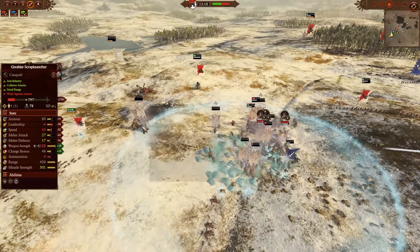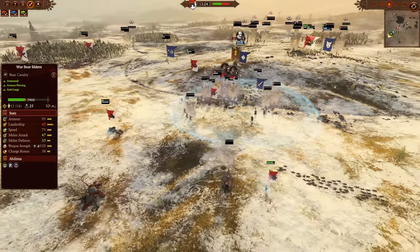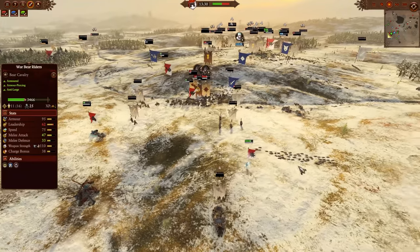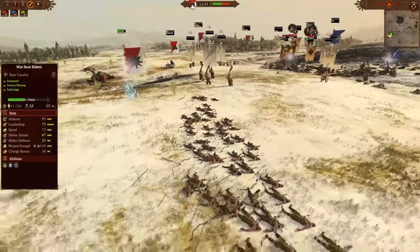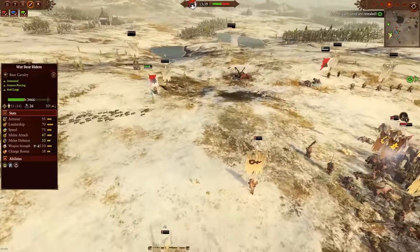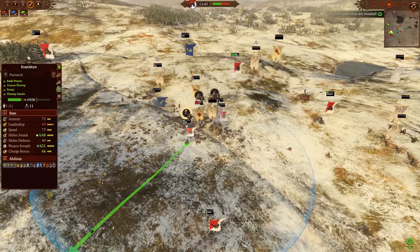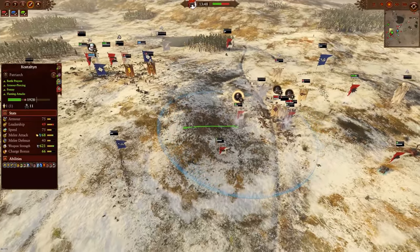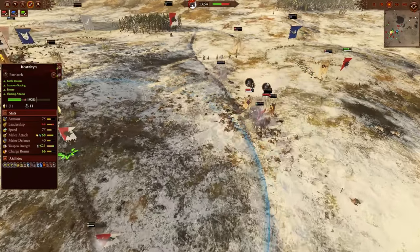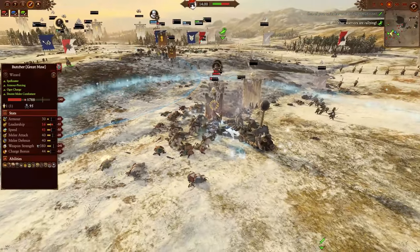Huge sections of the Ogre army are beginning to route towards the edges of the map. Snow Leopard coming in for the rear charge. Some army abilities hitting the Ogre Bulls and Iron Guts in the center. Another Ice Sheet — that has been such a spammable and effective spell this game, just hampering the Ogres' mobility and preventing them from diving into the rear. Here come the Warbear Riders and Ice Sleds to tie down the remnants of those Lead Belchers. Balance of power is still dead even, 13 minutes in, and this has been an absolutely insane battle.